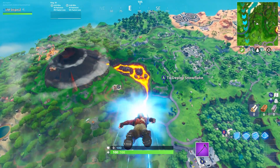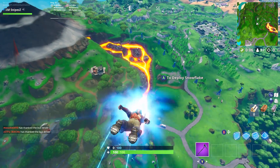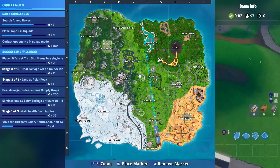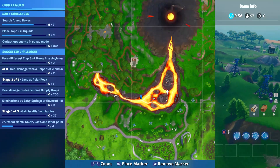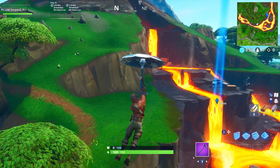You can see here we're going over to the location now. On the map, it's located at the waterfall — or I should say the lava fall — on the left-hand side. I'm going to be showing you the exact location where the battle star is going to be.